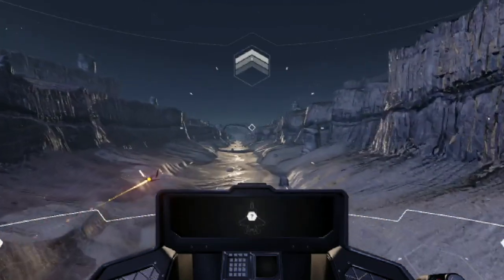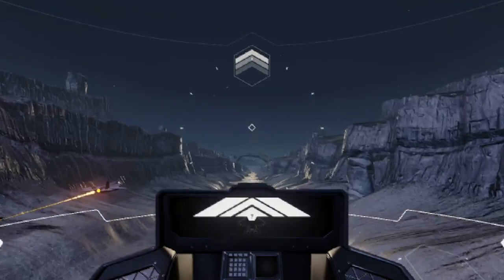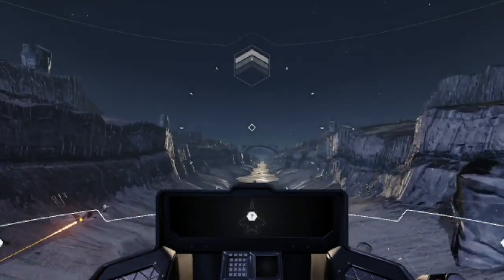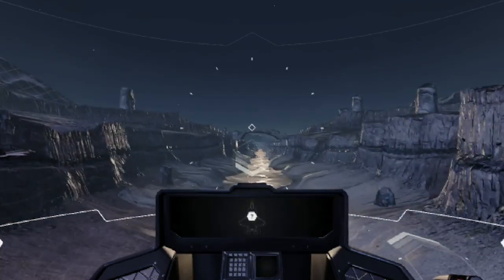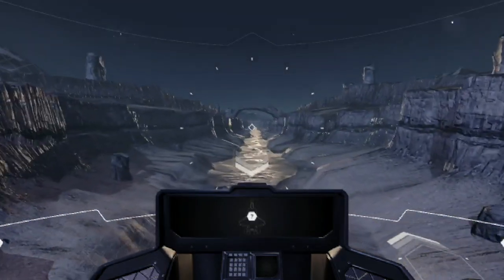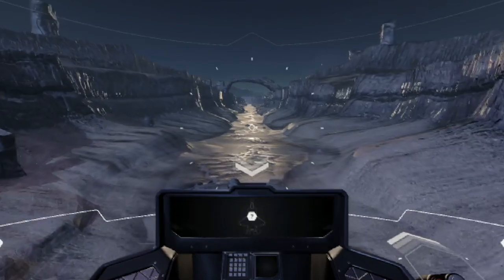Pull your flight stick back to increase altitude. Try now. Good job. Push your flight stick forward to decrease altitude. Try now. Good job.